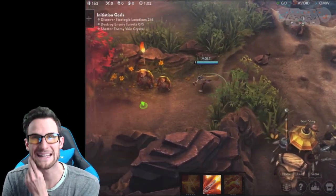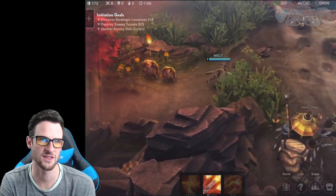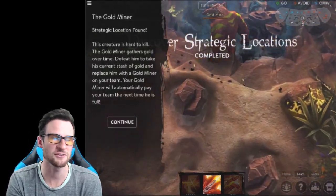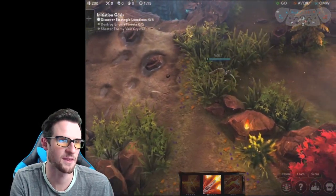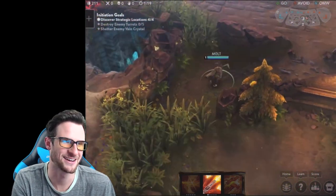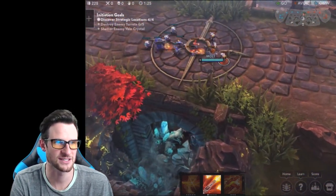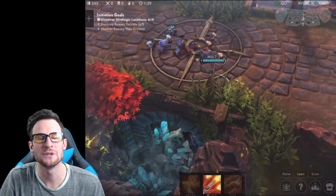There's a store at the beginning that you can teleport back to, and there's also a store in the middle of the map, which is pretty cool. I'm interested to see if you can die at that store — you probably can, so you have to be careful buying from there. Continuing to explore the map, there's another little minion in the jungle. We're working our way back up to the top lane — you can see the turret over there on the side.